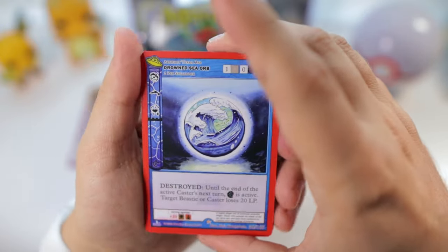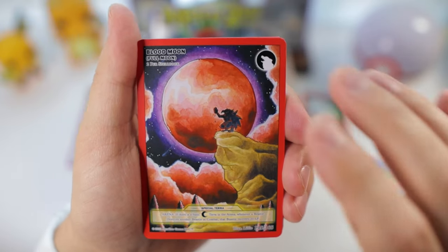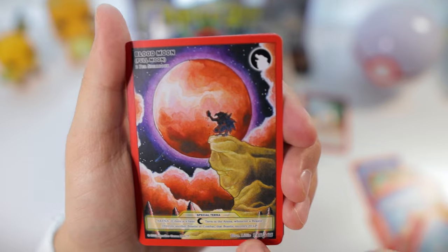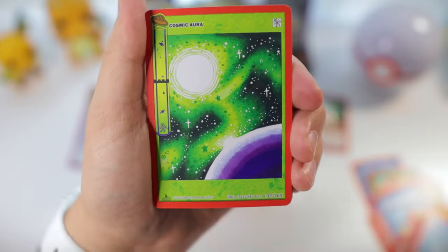Drowned Sea Orb again. Blood Moon — that one's actually a really nice artwork. By Lily. Good job, Lily. I like that.